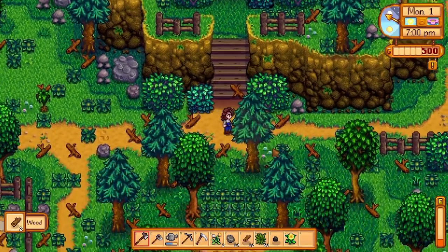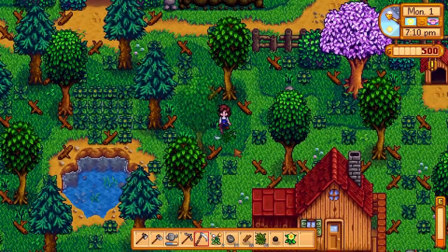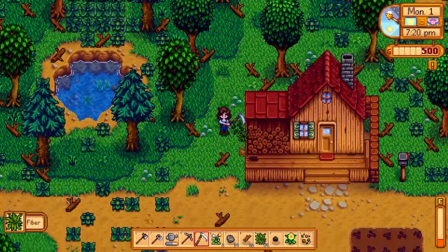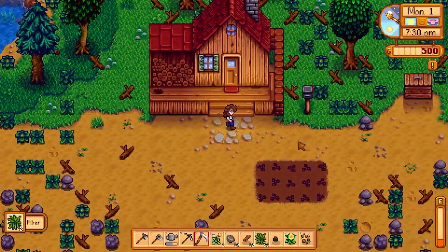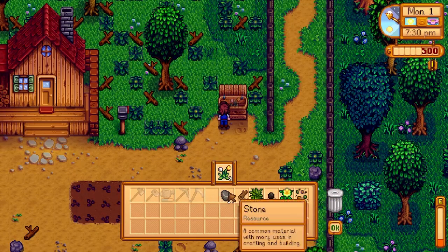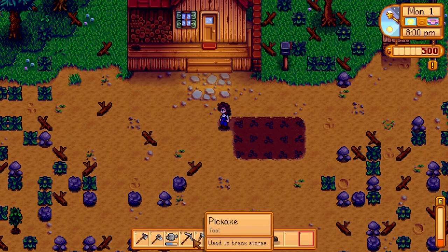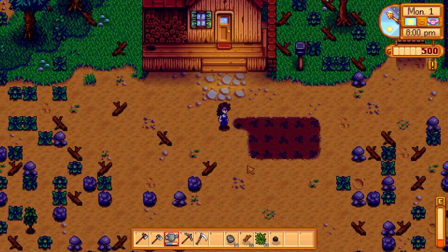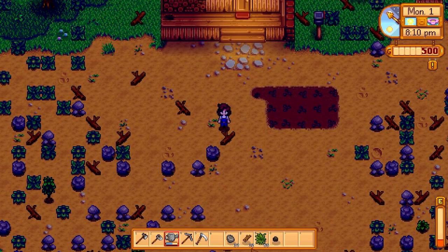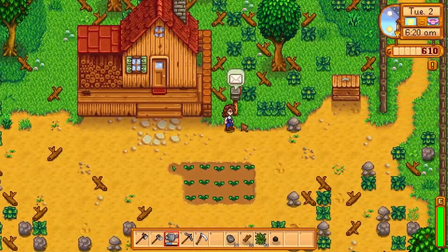We're very low on energy, so we're going to stop clearing out the farm for today. The only thing we might do is clear some of these weeds on the way, because using the scythe doesn't consume any energy, so it's safe to use — you don't have to worry about passing out. I know I need these for the community center but I really need the gold right now, so we're going to sell them since they're super common and I can find more later. Then we'll water that quick and probably go to bed. I don't have quite enough wood to make a chest yet, but that will be the objective for tomorrow.